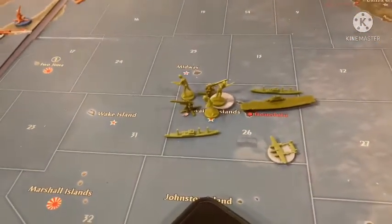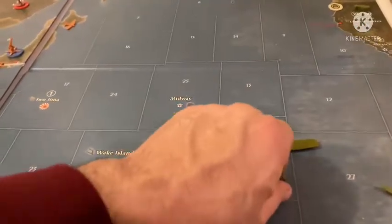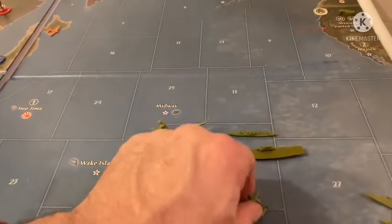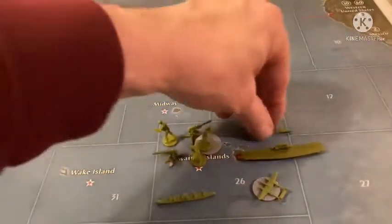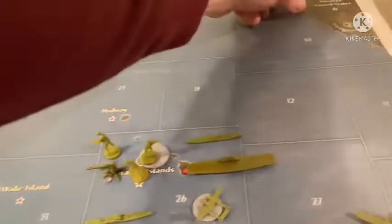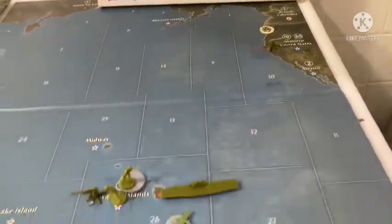Here's a question: the transport in zone 26 — should I send that to the East coast? Hawaii is pretty good, right? Actually, you can send that transport to the Atlantic side if you wanted to. Yeah, let's do that. It can go to zone 64, so that would be taking the mech and the infantry from San Francisco down to zone 64.